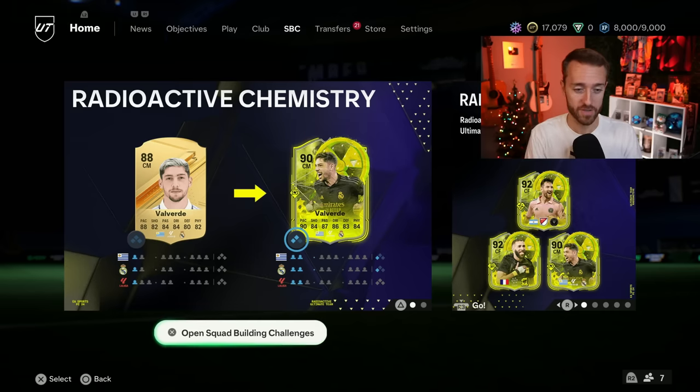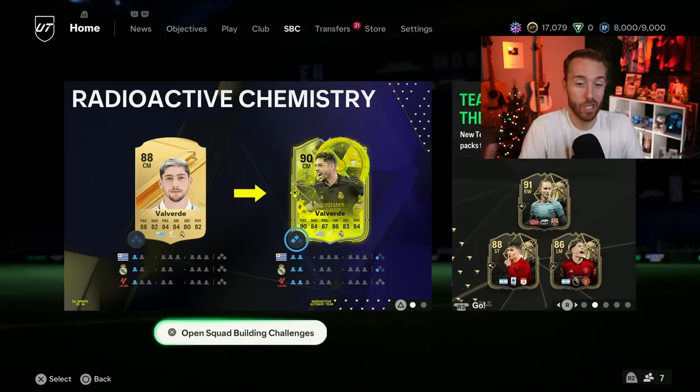Let's talk about, first of all, the cards that are in packs. And once again, we've explained it — this is EA showing it to us very plainly right here in front of us. These cards are sweet because you just plug and play them into any team, and they get chemistry.